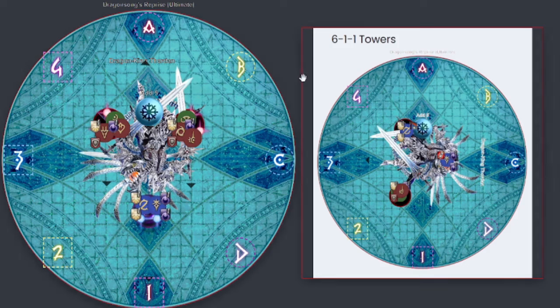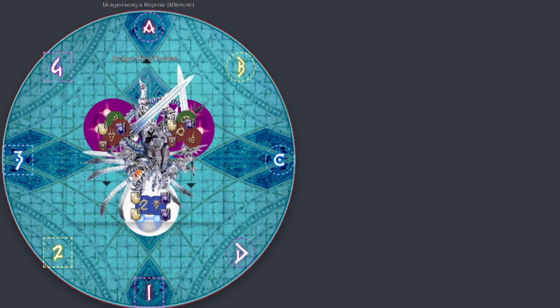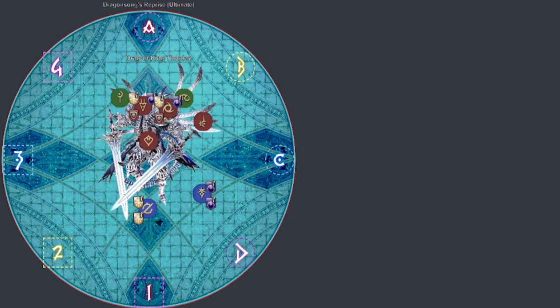There's another strat where it's 6-1-1, but we're not going to dive into that — everyone in LPDU PF does 3-3-1. After ice goes off, there's going to be multiple stack hit markers. You want to make sure you pop your Feints, your Addles, your Reprisal. Then once the stack marker goes off, the next set of autos are going to happen.